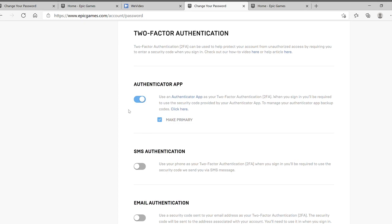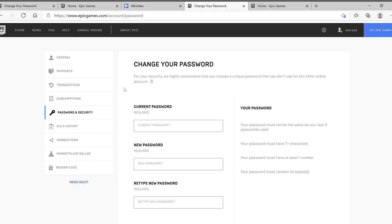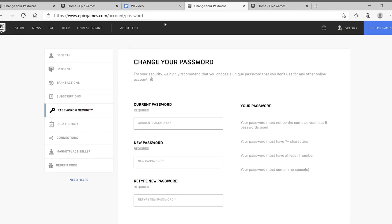From there, you'll have two-factor authentication set up. If you want to do email authentication, you can do that too. All you have to do is download the Authenticator app on your phone, and then verify your email by going to your email and finding the Epic Games link they send you. Hopefully this helped — let's go to the mobile one real quick.